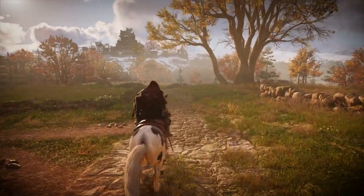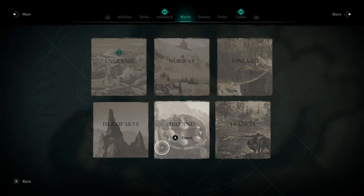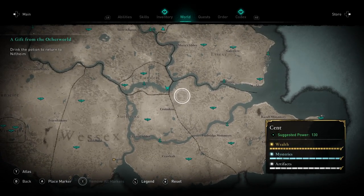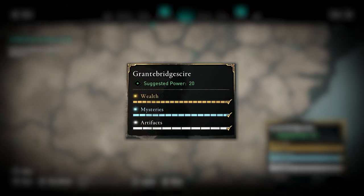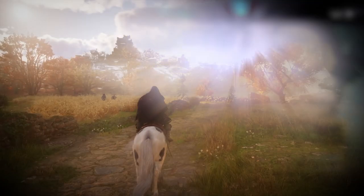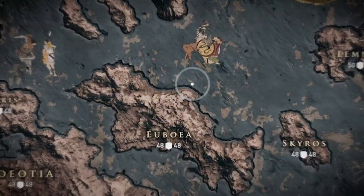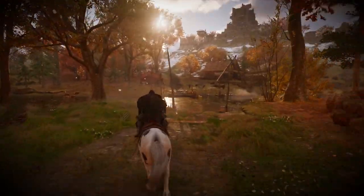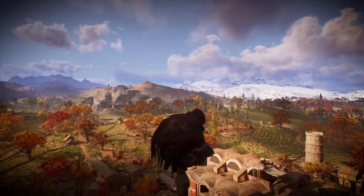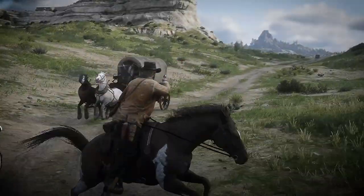Assassin's Creed Valhalla is truly one of the biggest games I've ever played. It's comprised of multiple countries with the addition of DLCs, and each country is divided into regions. Every region has tons of activities and fine detail in them. While it's nothing new for Ubisoft — since we've seen almost similar scopes in Assassin's Creed Origins and Odyssey — the designers of Valhalla leveled things up and created one of the most complex open worlds possible, easily rivaling the likes of Breath of the Wild and Red Dead Redemption 2.